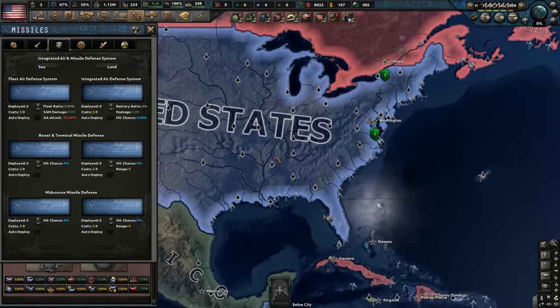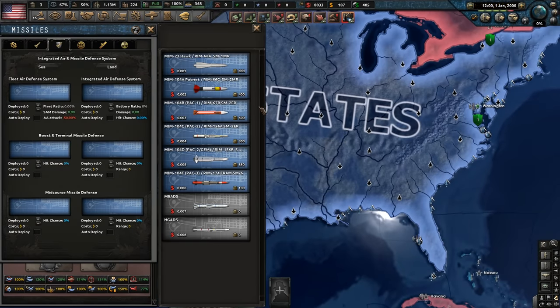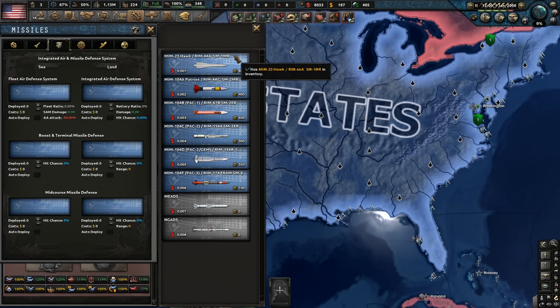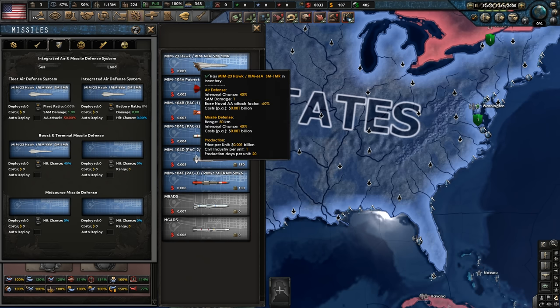There's even a missile defense system — that's crazy. I wonder if we can talk to Israel to get the schematics for the Iron Dome. I think we'll go with some cheaper interception missiles because we don't want to bankrupt ourselves. It's something crazy — the interception missiles cost like 10 or 100 times whatever the incoming rocket costs. Crazy expensive missile defense systems, so we'll just go with the low-grade rocket.